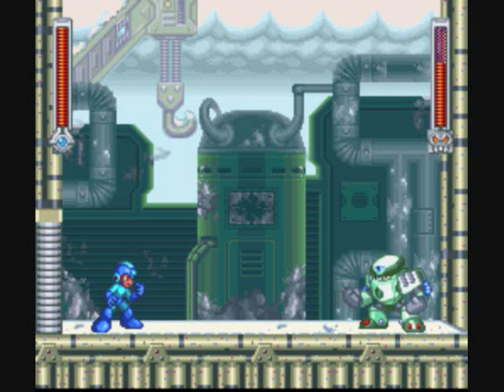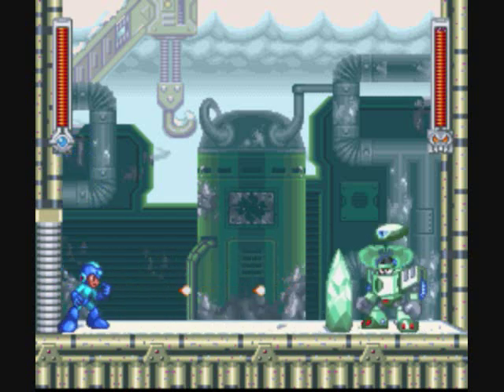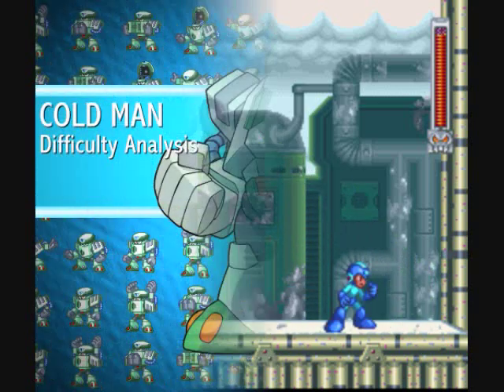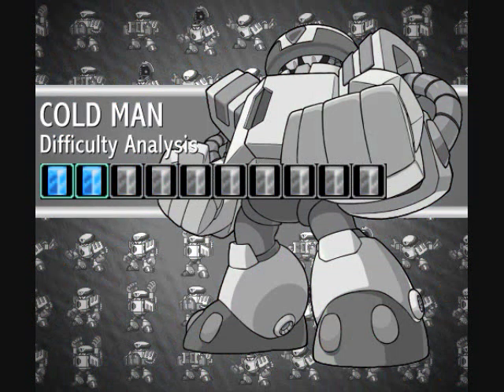Cold Man's weapon of choice is the Ice Wall, which he tries to push into you. It also forms a little barrier, giving him higher defenses and giving you less opportunity to hit him. So we finally have a foothold in the game. This was one of the easier ones, and what's going to be a really tough game. Mainly due to the speed with which I was able to get through this one right after the last video, I give Cold Man a 2 out of 10. The main point in this stage that can cause trouble is the fight against Mr. Snow, but if you pay attention to where he's jumping and don't overreact to him, he isn't that bad — still irritating, but not that bad.